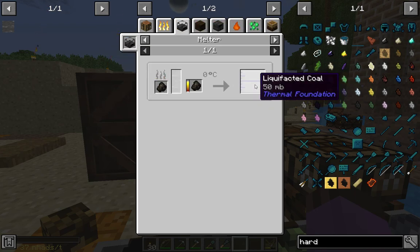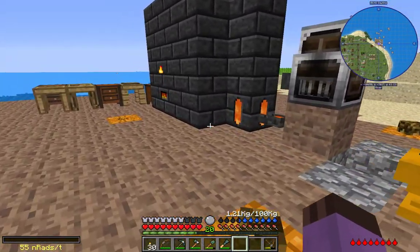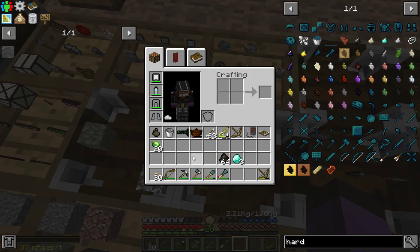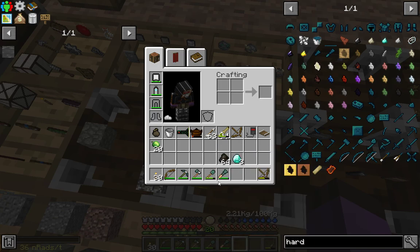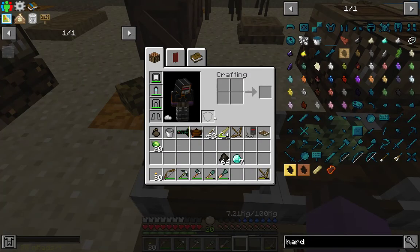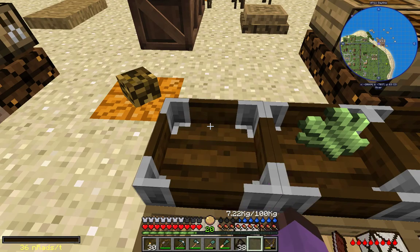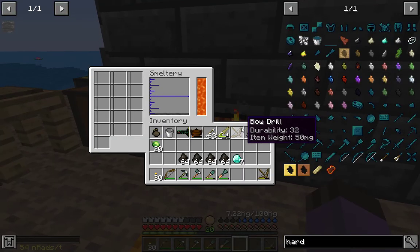So 20 charcoal will be 100 millibuckets, meaning I need 40 charcoal per diamond. That's quite a lot. I'm going to want to make new heads for all my tools - 7 of them - and to do that I'm going to need about 280, maybe 4 to 5 stacks worth of charcoal. I might not have enough to make all the hard carbon just yet.